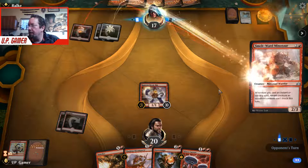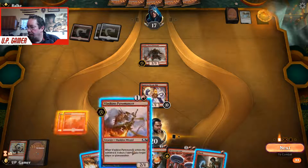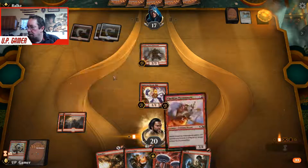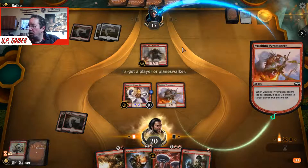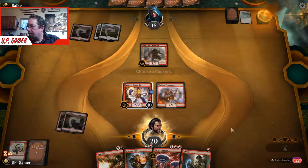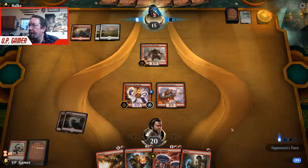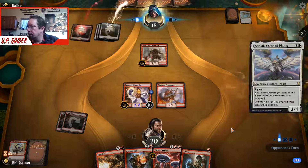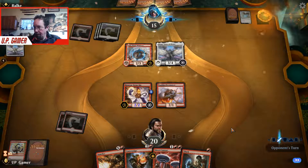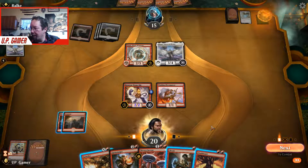He looks confused. We're going to get him out, more damage. Definitely not attacking with our Steam-Kin. That's not a big deal at the moment — or actually, it can be a big deal.